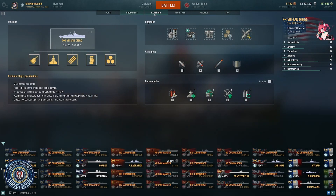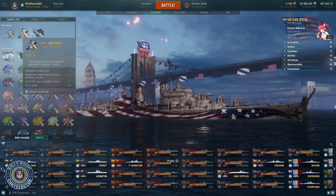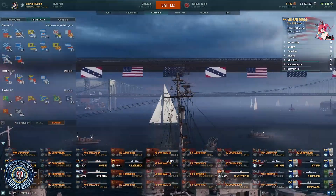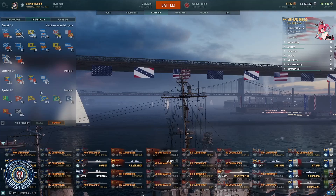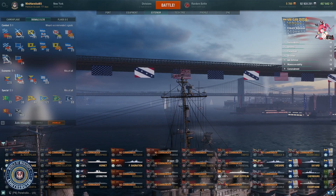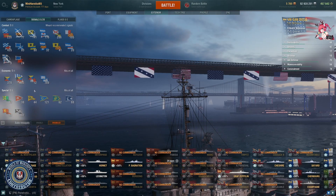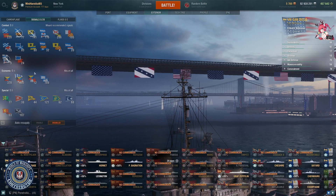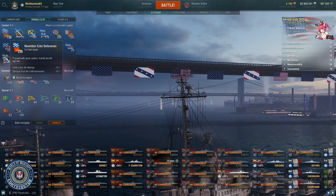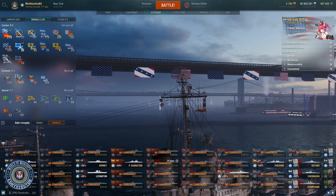In slot five, you're going to want to take Concealment Systems Modification 1. For exterior, it's a little tricky. For camo, I love the 1776 camo — if you get it, use it. For signals, we're not going to talk about economic and special signals because this is being released just a couple weeks before the patch that reworks that system. Running boosters on it will be worthwhile since it's a tier 8 premium. If you're looking for combat flags and want to run full continuous AA damage, that's great given the high AA damage on this ship.